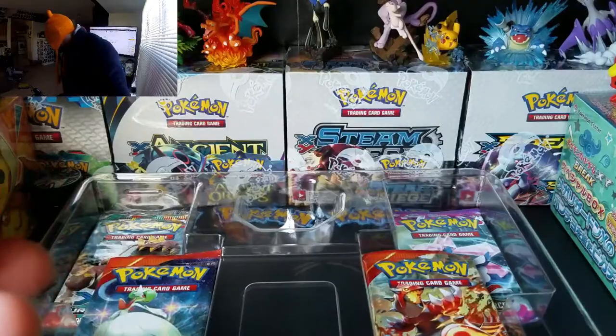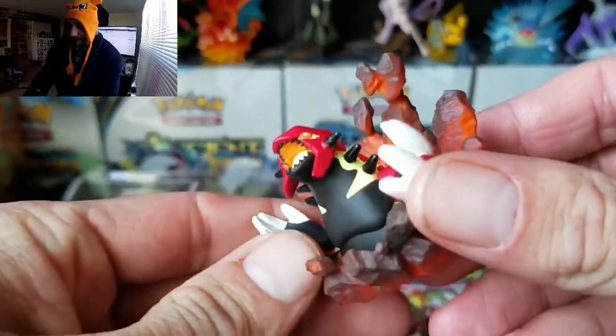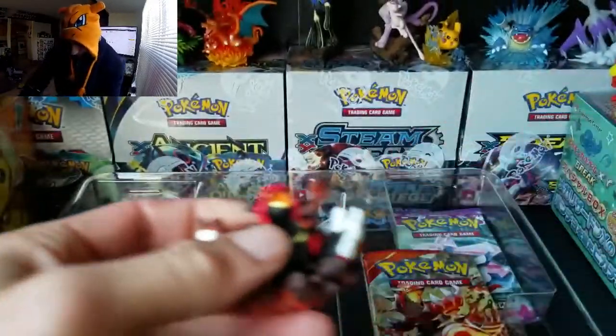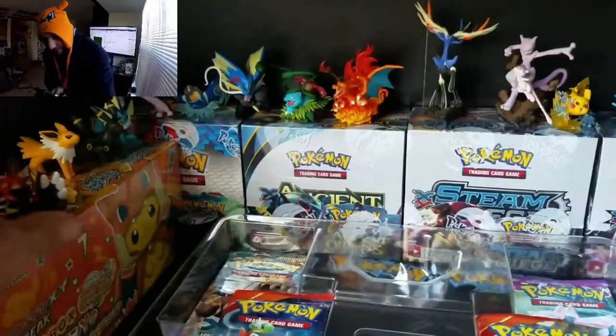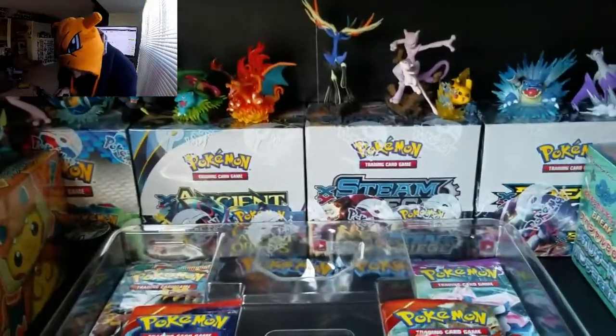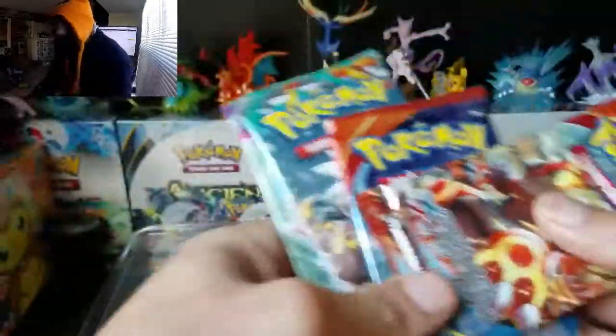One of our favorite things about this series — I don't know what they call it, just the collection series — is it comes with a figure. Look at that guy, he's badass. We'll add him to the arena. We already added Mewtwo to it. These pins are gonna have to move over a little bit to let that big Groudon in.